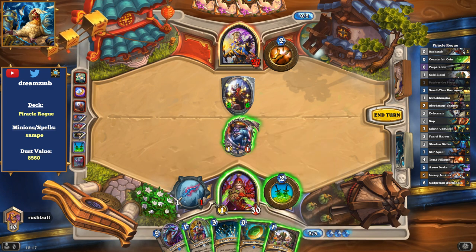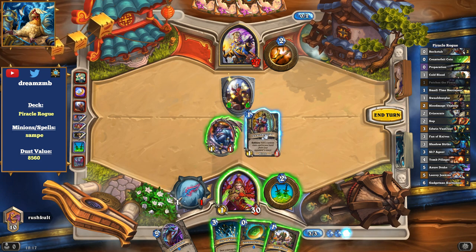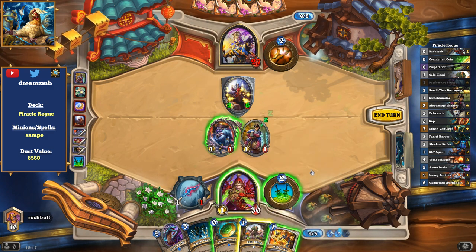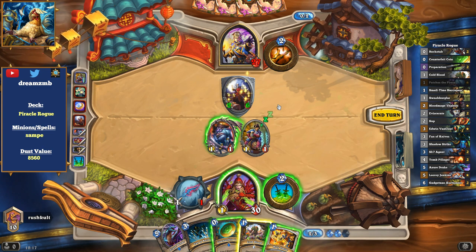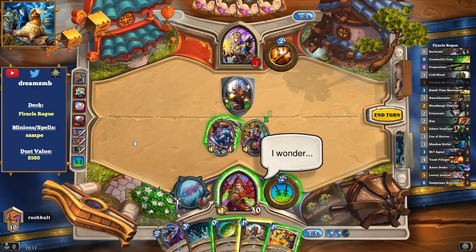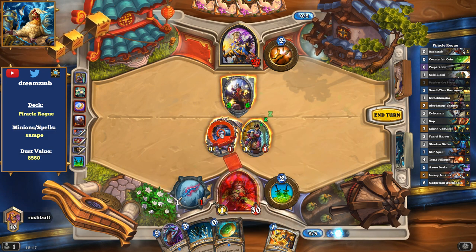This is a bit interesting because we could clear this with a Cold Blood, and it's probably the only way to clear it for the next turns. Let's see — maybe we get a Shadow Word: Pain or something like that. That's not Shadow Word: Pain, but Holy Smite is not too bad. We have Drake coming up, and maybe we can draw into a Tomb Pillager here.